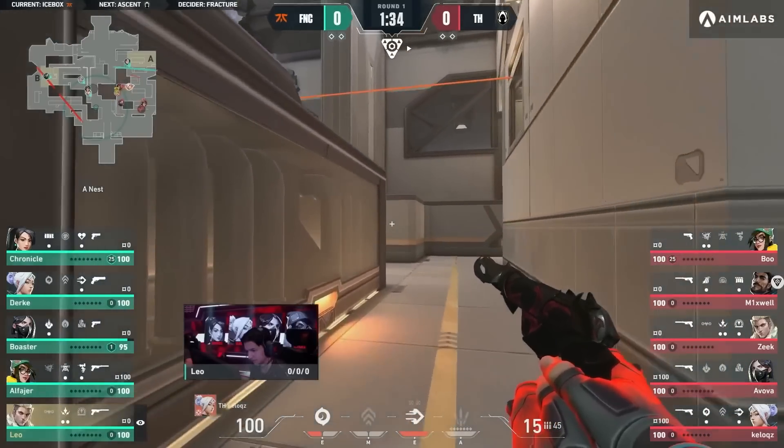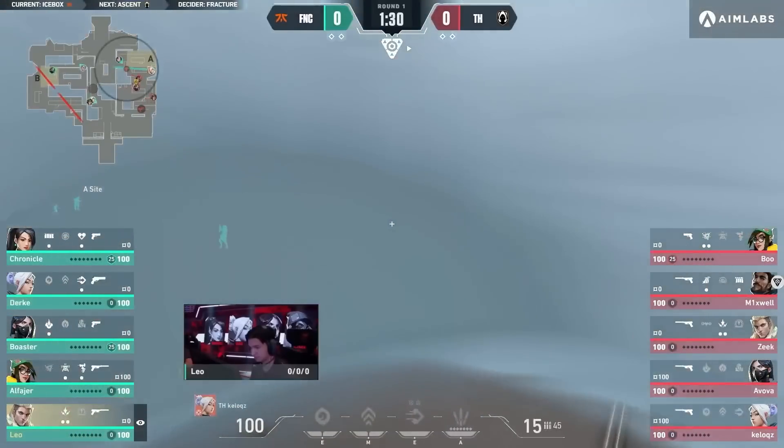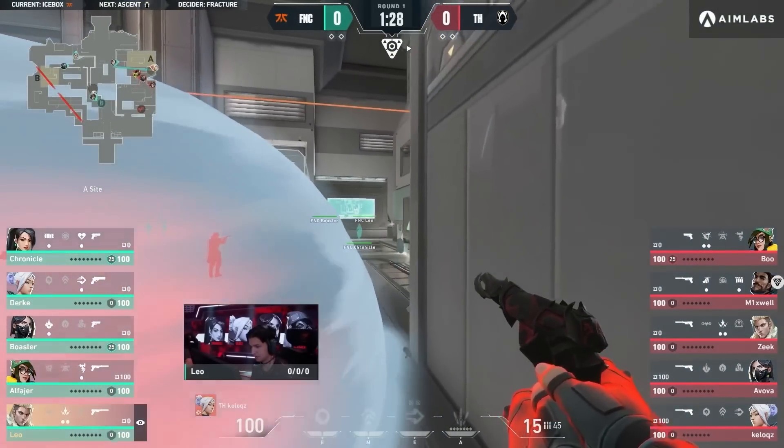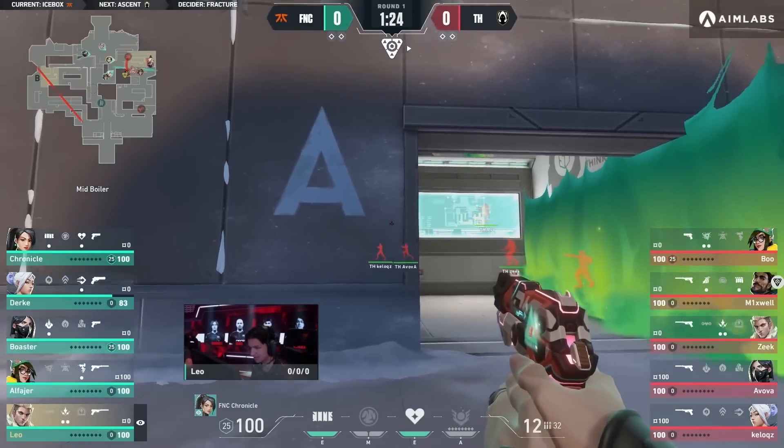And already some aggressive moves on both sides. Playing down tube to kick things off, Durka with a Sheriff in hand. Fnatic could activate a very quick flank if they want to with those two players. I see the Alarm Bot go down in mid though, so I think they're gonna try to retake very quickly with S5.